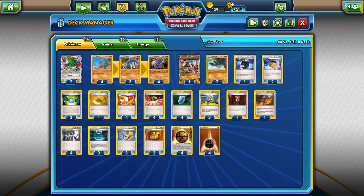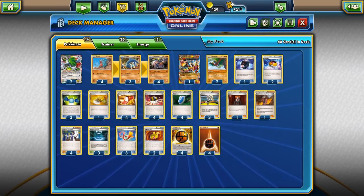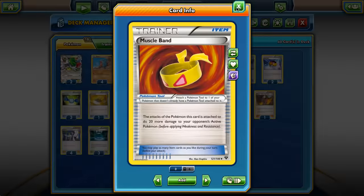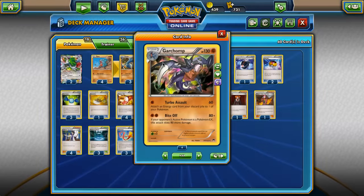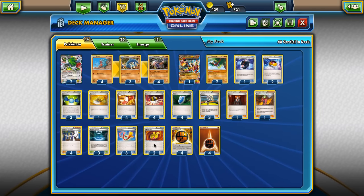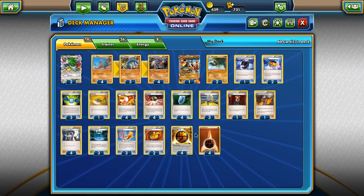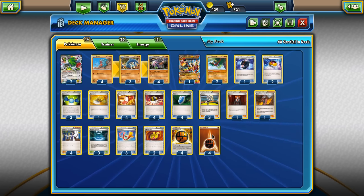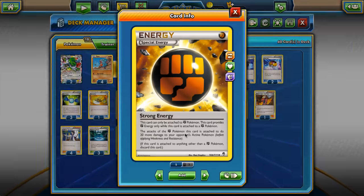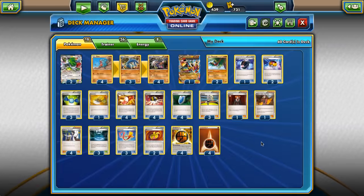Focus Sash gives so much resilience to our 130 HP Stage 2 Pokémon — it's really, really good in this deck. Maybe 2 Focus Sash and 3 Muscle Band or 3 Focus Sash and 2 Muscle Band — because we're playing Groudon I went with 3 Focus Sash and 2 Muscle Band. As far as energy, we're only playing 8: four Strong Energy and four Basic Fighting. The Basic is important for retreating with Shaymin, but otherwise Strong Energy is really nice — you can even Battle Compressor for a Strong Energy and then accelerate it with Garchomp, which is awesome. That's the deck — let's go play it!